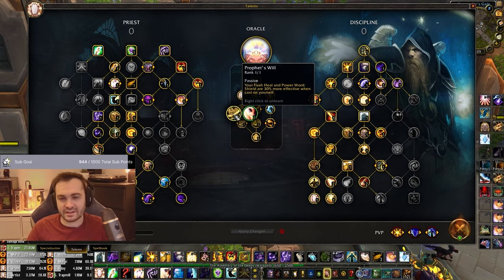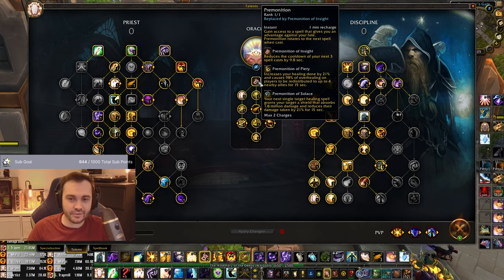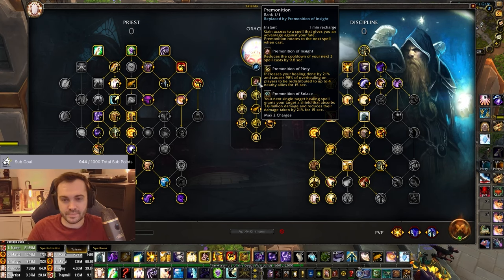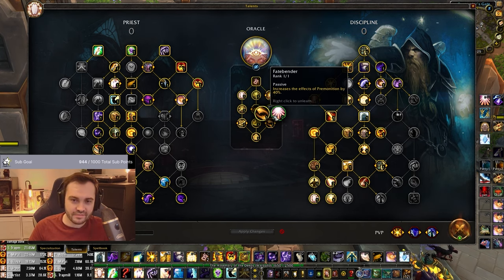Prophet's Will just comes out slightly ahead - Premonition gains an additional charge, which allows you to cycle through it effectively one minute faster to get to that third and fourth premonition. A lot of the time I end up using Premonition of Insight at the start of the game - throw out Radiance, throw out Shield, then pop the Insight premonition just to get that cooldown running and get to Premonition of Solace quicker.